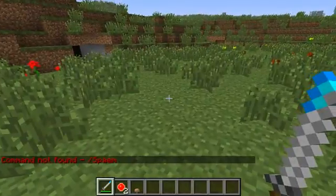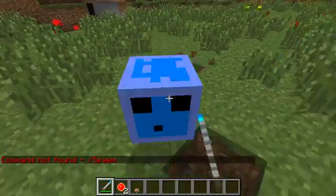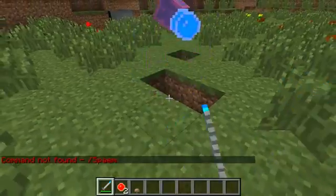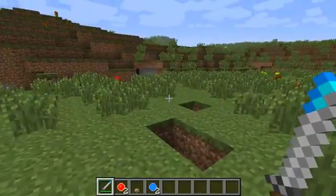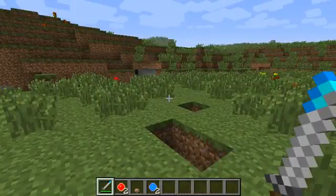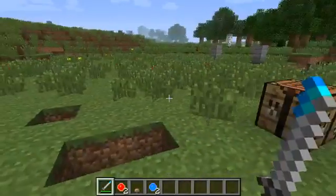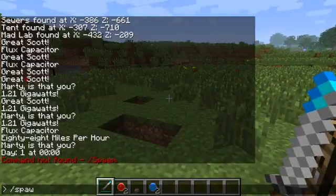Next we have the high slime. This can only be found above height 90 in the world — it can spawn anywhere as long as it's above y=90. It drops blue gel, which I'll go into more in a minute.